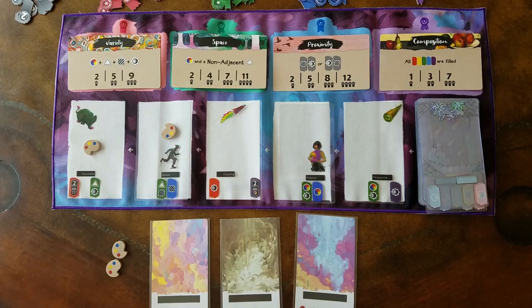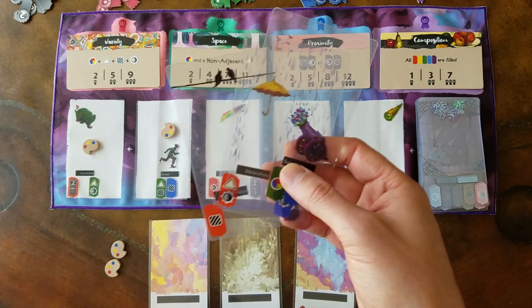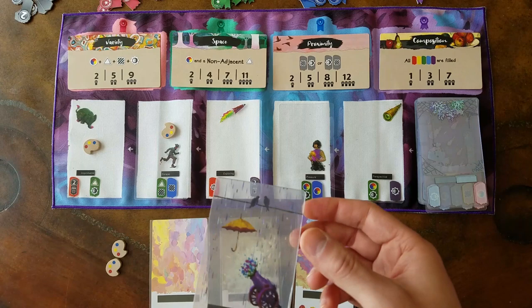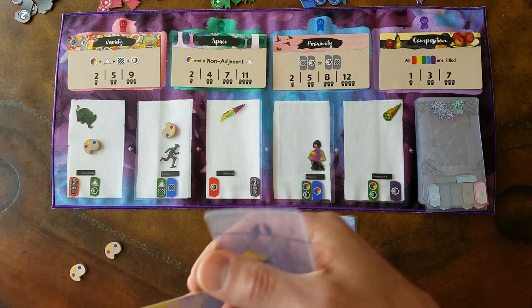Let's say the game goes around a few more times and I've now created a hand of cards. I'm going to arrange these cards into the best possible combination and try to score as many of these conditions as possible. So maybe for my turn I decide I don't want to take a card and instead I'm going to create a painting.